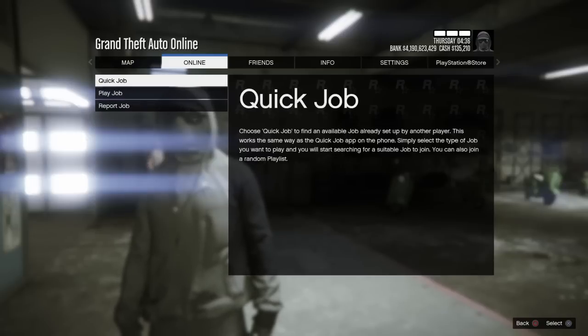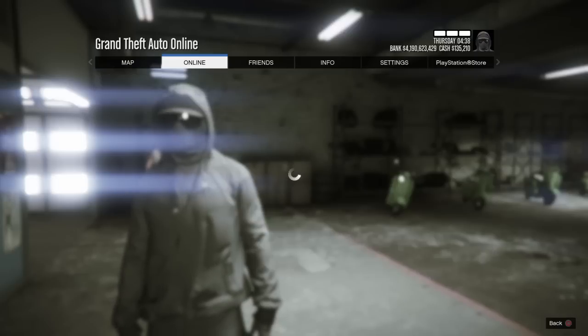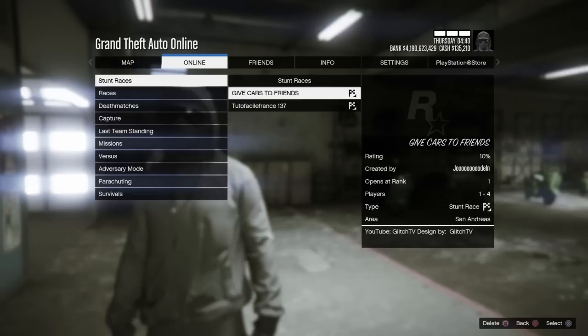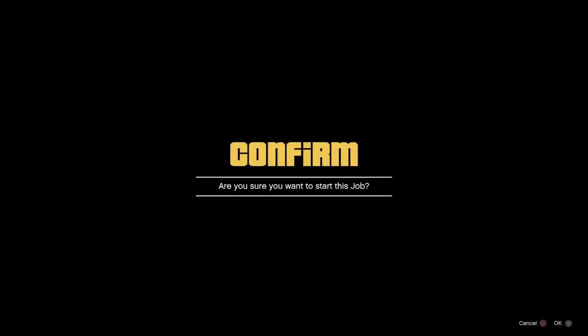From the latest video — just watch the last video, I'll link it — go ahead and select that bookmarked job once again. It's going to be 'Give Cars to Friends' for the single-level clubhouse, and Tudo Facile Frenze 137 for the two-story clubhouse.